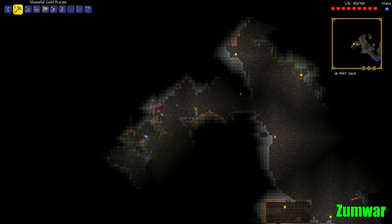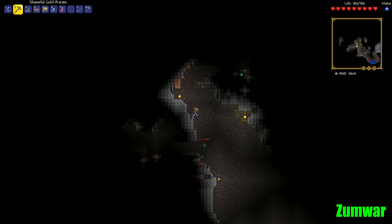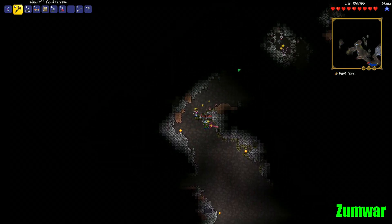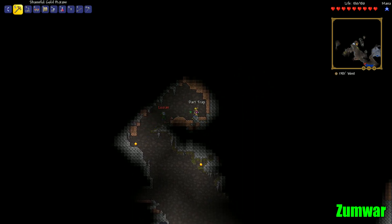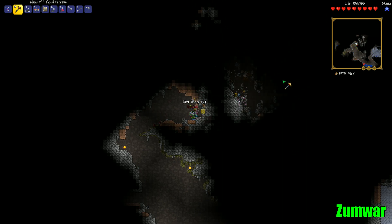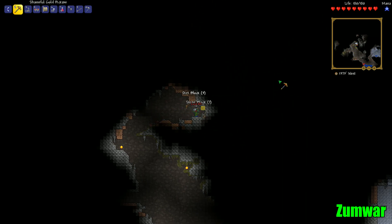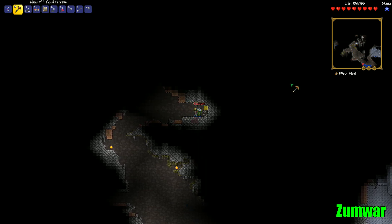I found a spider cave to the northeast that has a chest in it. It has a dart trap here — watch out, see it? That's a dart trap. These guys hit for like a hundred by the way, so be careful. Get ready to dominate — they're like one of the hardest enemies in the game even in hard mode, they're ridiculous.